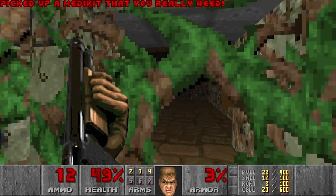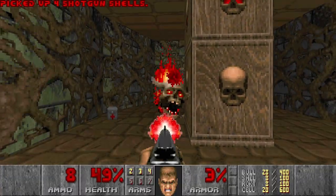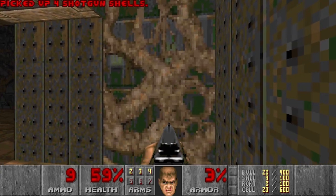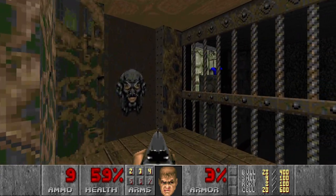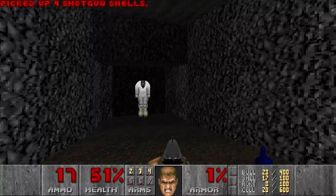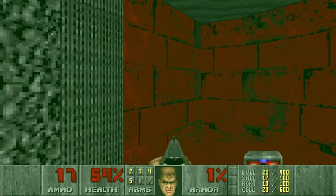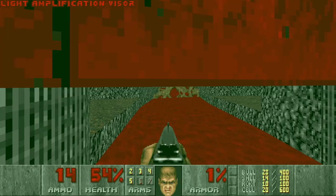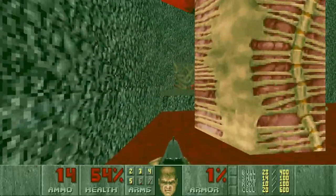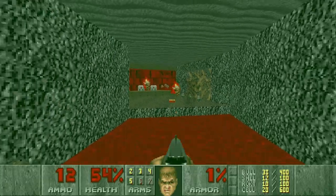There is a secret over here with a few enemies — a lost soul and a pinky. It opens a really important secret: the mega armor over here. We need to lower it but we can get to it later. Next I want to grab the radiation suit. Let's move on over here, and now we can grab the mega armor.